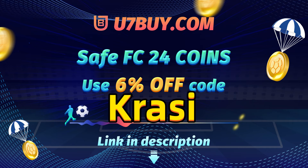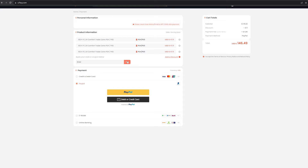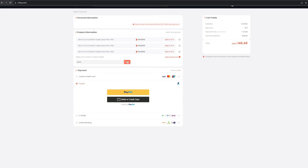If you guys want to buy cheap and reliable FC24 coins, make sure to check out the best place on the market. Use 7buy.com to get your coins within 10 minutes and make sure to use code Krasi for a discount.